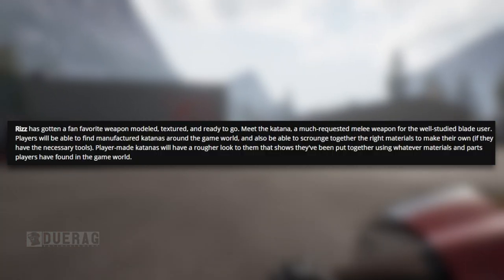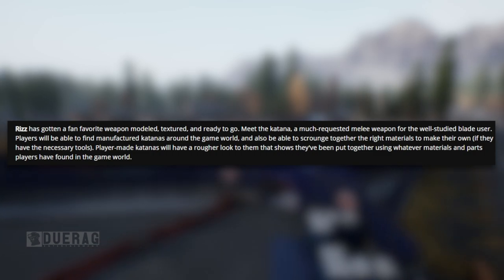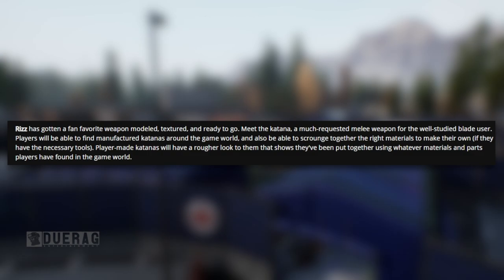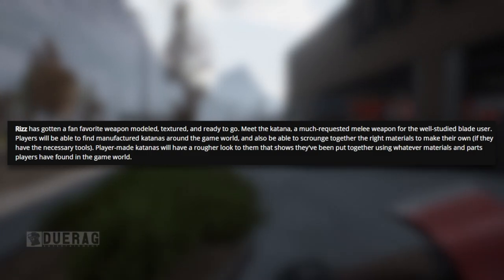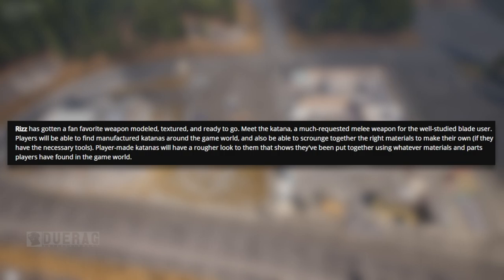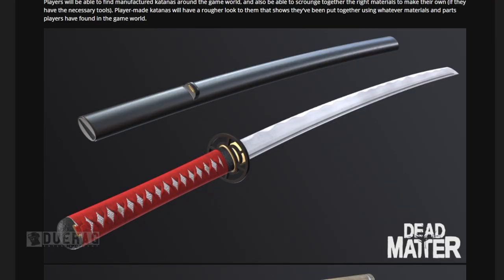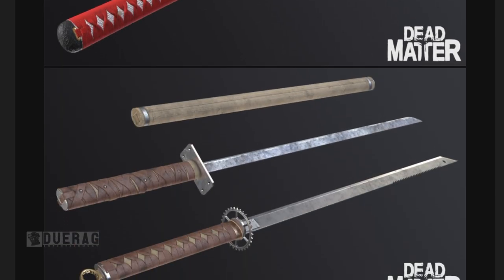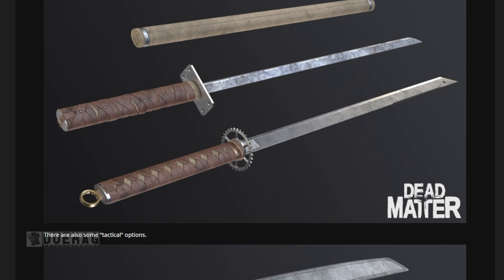Riz has gotten a fan-favorite weapon modeled, textured, and ready to go — meet the katana. A much-requested melee weapon: players will be able to find manufactured katanas around the world and also scrounge together materials to craft their own. Player-made katanas will have a rougher look. I wonder if the katana will be able to slice things in half. The player-made ones look very serrated — not like a real katana, more of a poor man's katana.